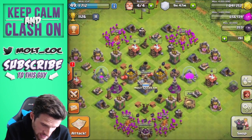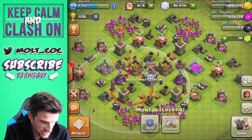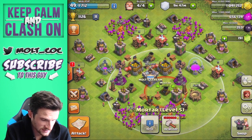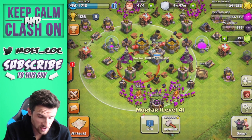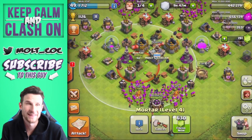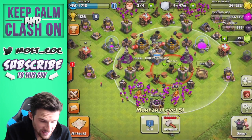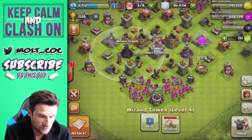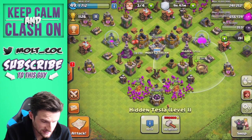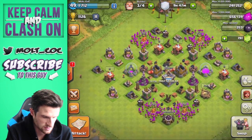We need to check every single building and see what we can upgrade. First off, we can upgrade this mortar — that mortar is going to be at level five, so both mortars are going to be maxed. Both of our wizard towers are now at four, those are maxed. Our teslas we can upgrade but they're quite expensive.